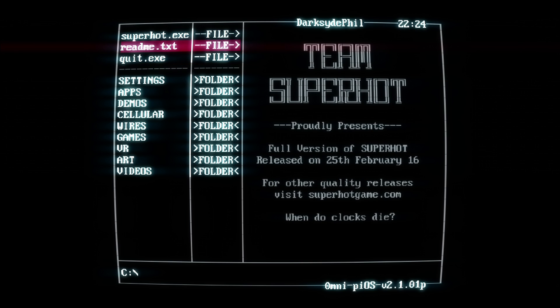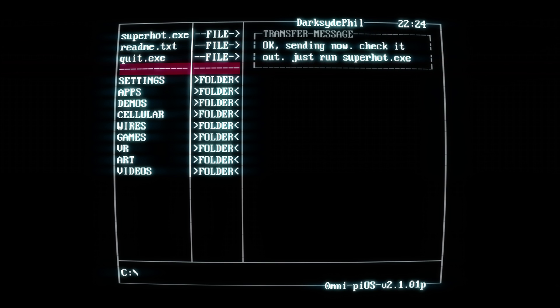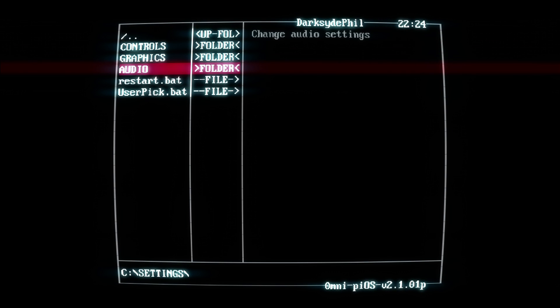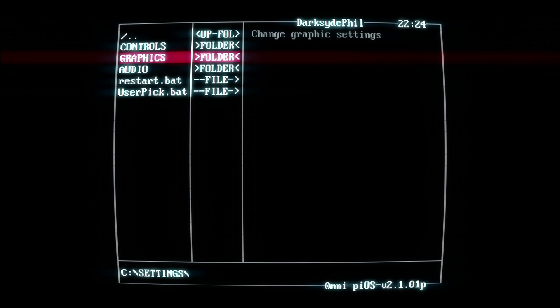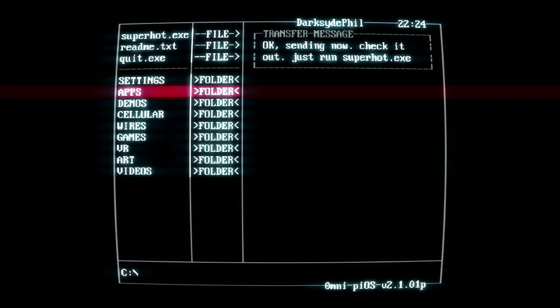Oh look, full version of Superhot was released in February. So that's how you quit. Settings — controls, graphics, audio. Are there subtitles? I guess it's already enabled. It's pretty cool. The entire game looks like an old school computer menu. I like that.